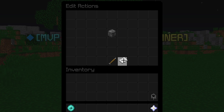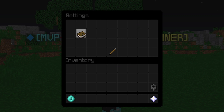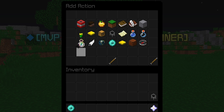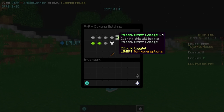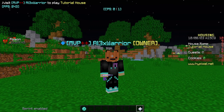Next, go to your Player Damage event and add an action. This will be a Conditional. Inside the conditions, check if the damage cause is Poison — if it is, cancel the event, meaning they won't take damage. If you run into issues, go to your PVP and Damage Settings and make sure Poison/Weather Damage is on.